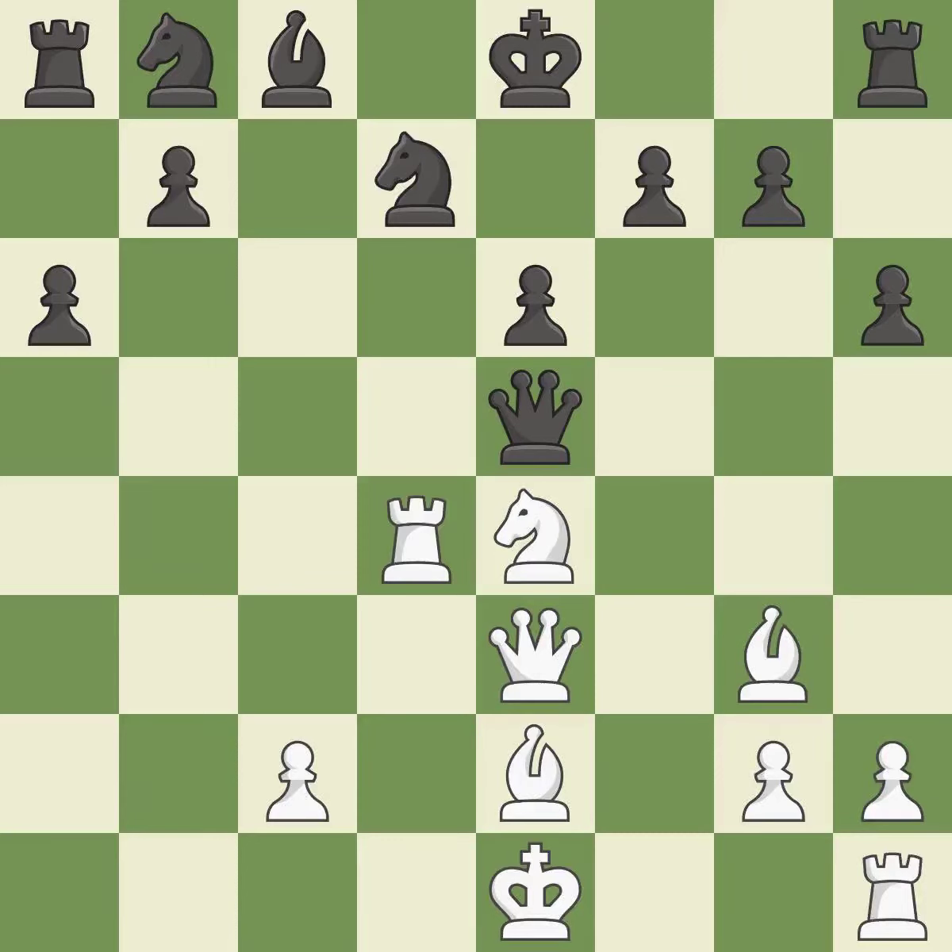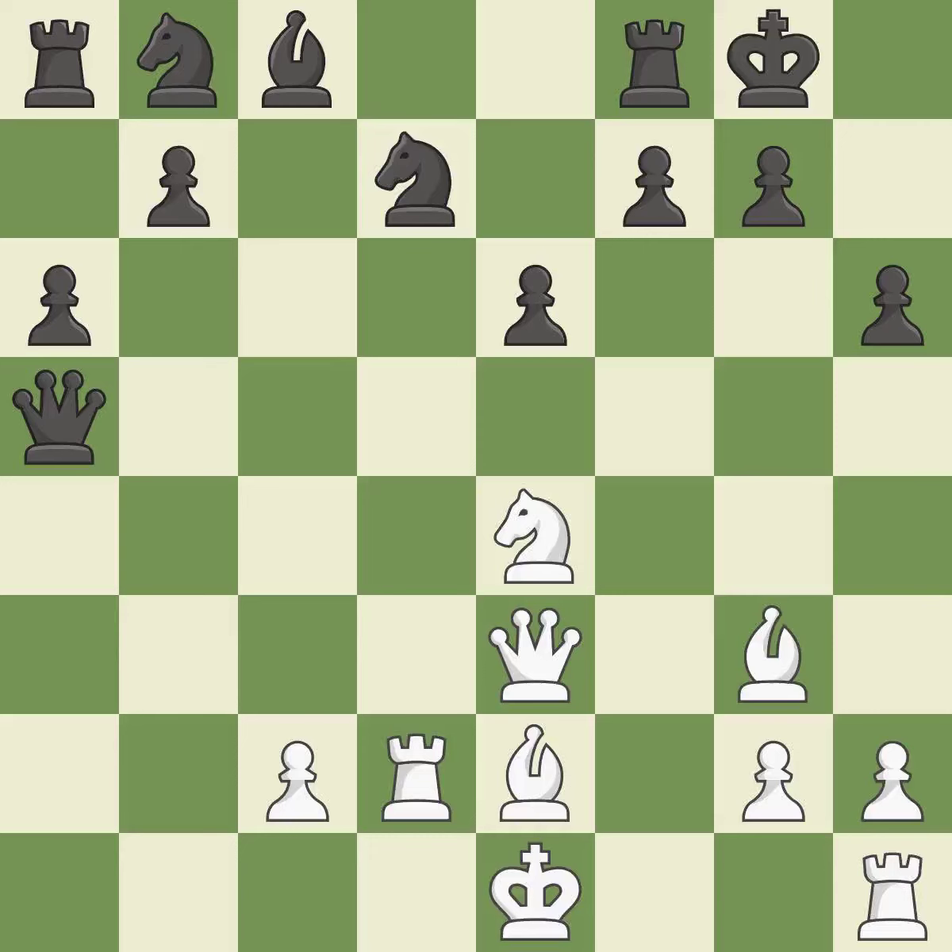The queen backs off to safety — ideal. This blocks the check from an opposing queen, which is the only good move. Castling gets the king to a safer square, out of the center of the board, while also developing a rook. Castling kingside tends to be safer because the king is further from the center.